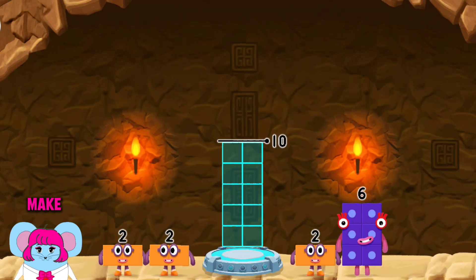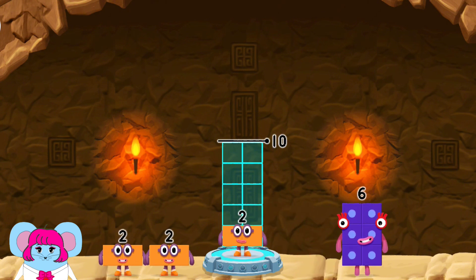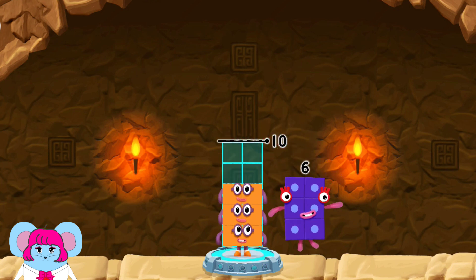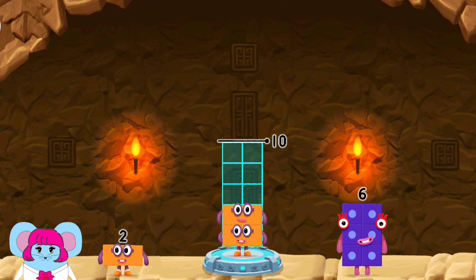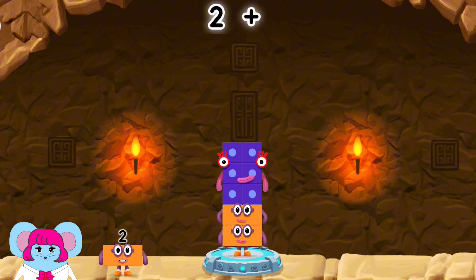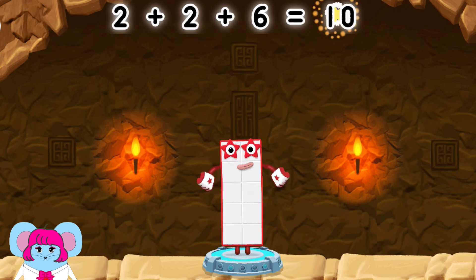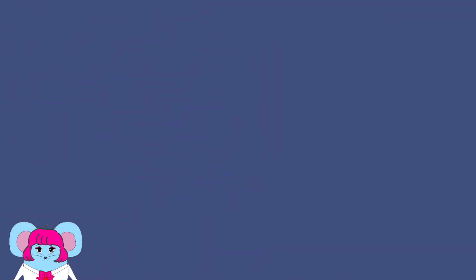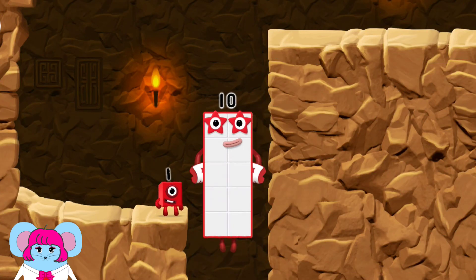Add number blocks to make ten. Two. Two. Two. Six — too much, try a different one. Six. Two. Six. You've solved it! Two plus two plus six equals ten. Excellent!